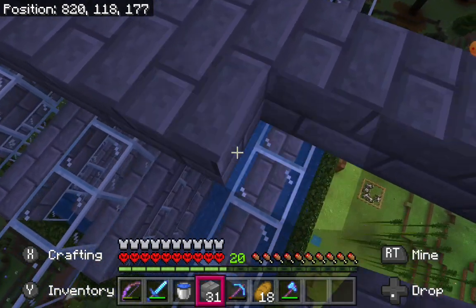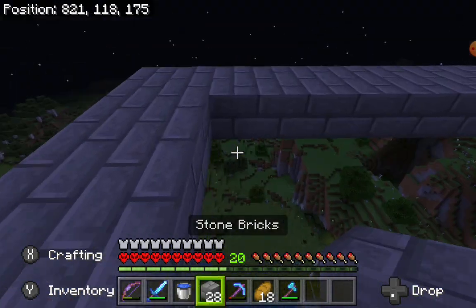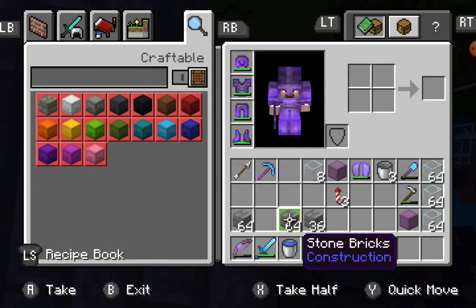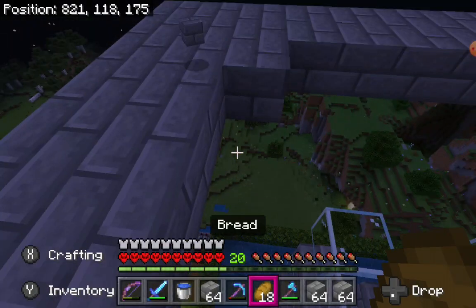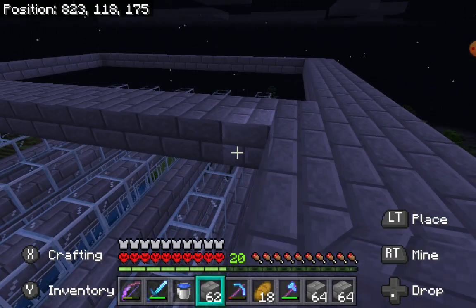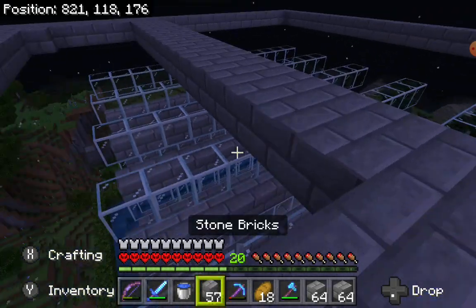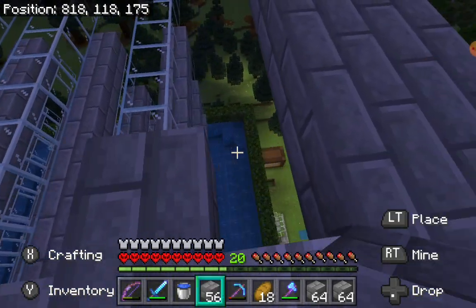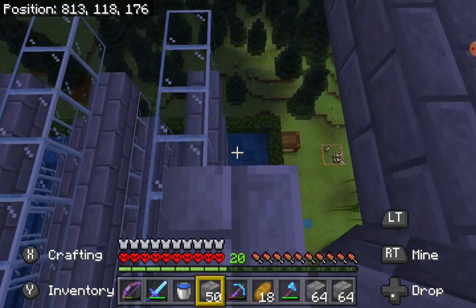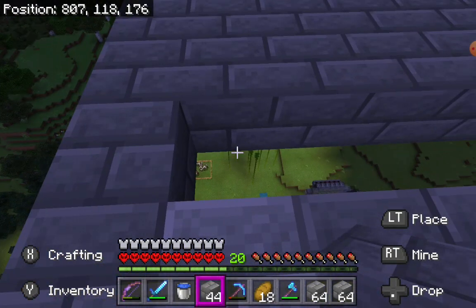I need to do a pretty decent amount of lighting up down there for this farm to work well. I think this is gonna be done very soon. The annoying part is just gonna be the torching - I am not looking forward to that. I feel like I need to get everything exactly right, but I feel like it won't take too long. I just have a lot of spots that mobs could spawn and I feel like I might have missed some.